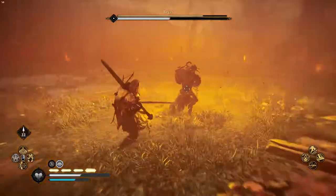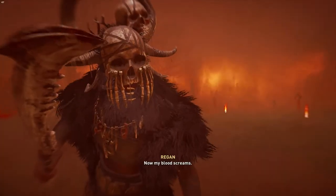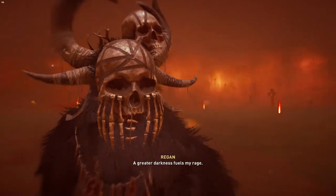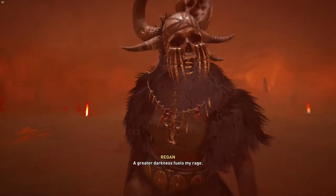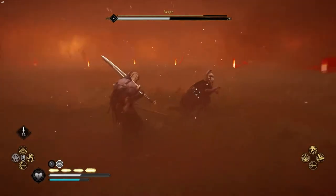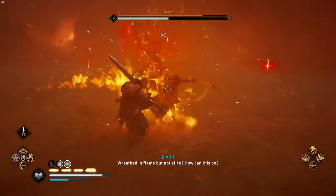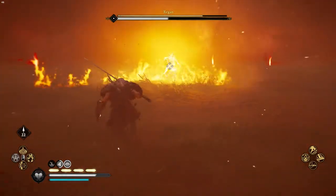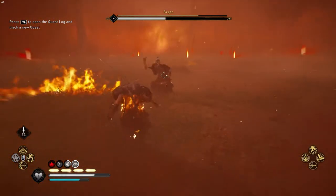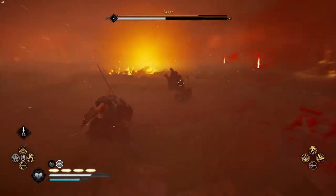Now it's time for phase 2. In her phase 2, this direct grab attack she just did is the only new move. Other than that, all her movesets are the same, except she does her charge grab attack much more often in this phase. Wherever her mirror images go, they leave a fire trail behind, which deals a lot of fire damage, so make sure you have fire resistance equipped.